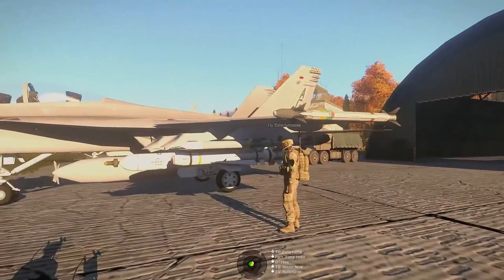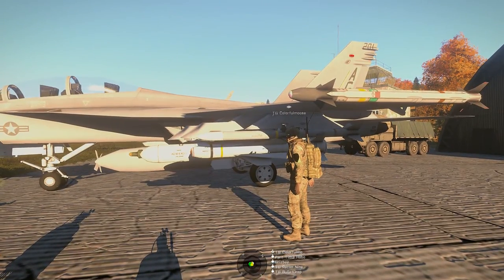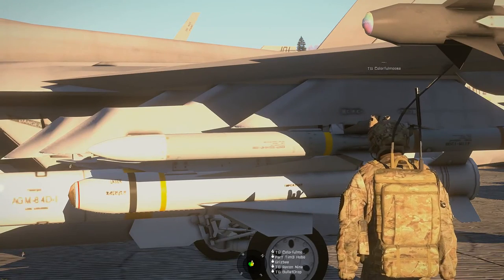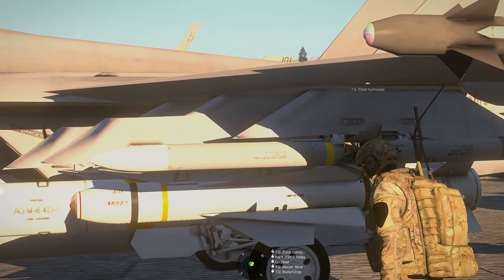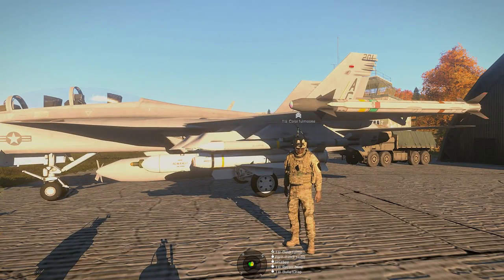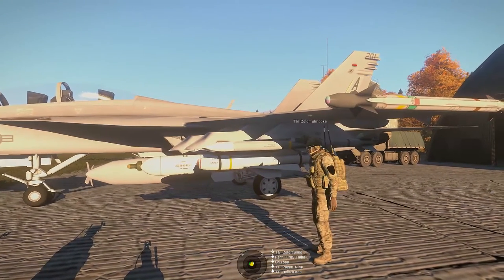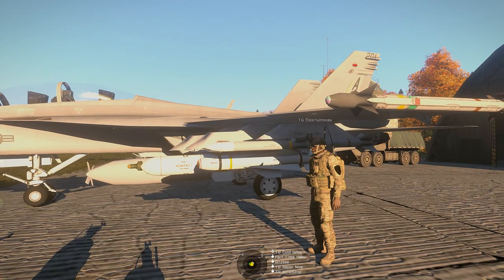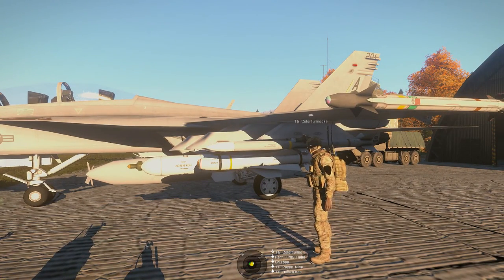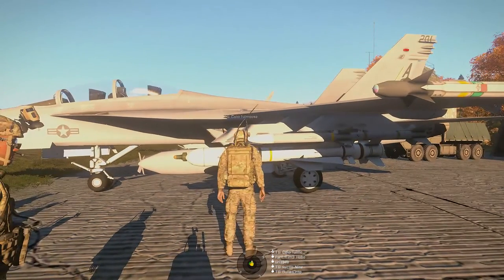Next, on pylon number two, we've got the AIM-120. This looks like a Bravo — this is the AIM-120 Bravo. This is a medium-range radar-guided air-to-air missile. Again, not so useful to a JTAC, but now we start getting into the cool stuff.